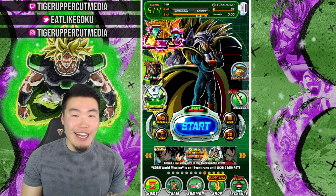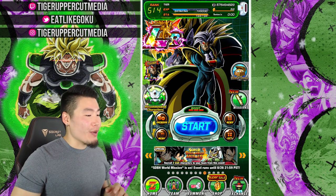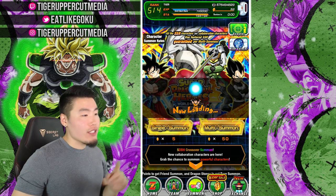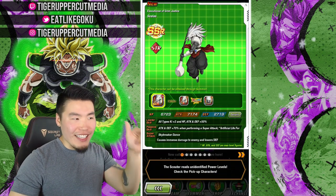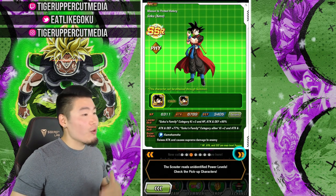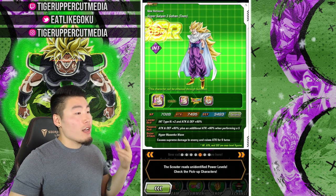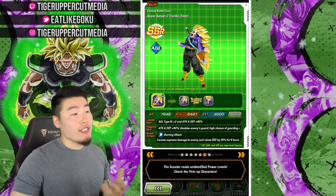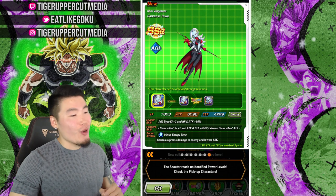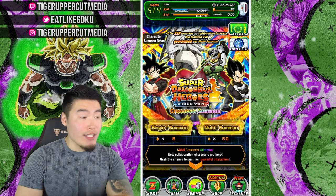So without further ado, guys, let's check out this banner. What I'm going to do first is show you guys the featured units. We're starting with Seelus, number two is Great Saiyan Man 3, we also have Xeno Goku, Xeno Vegeta, Super Saiyan 3 Teen Gohan, Super Saiyan 3 Teen Trunks, and last but not least, Darkness Toa. So those are our seven featured units on this banner.